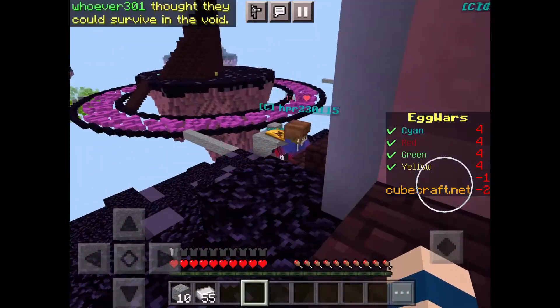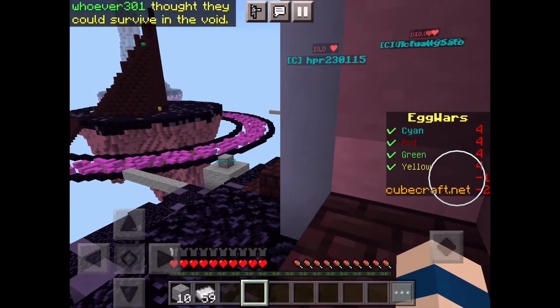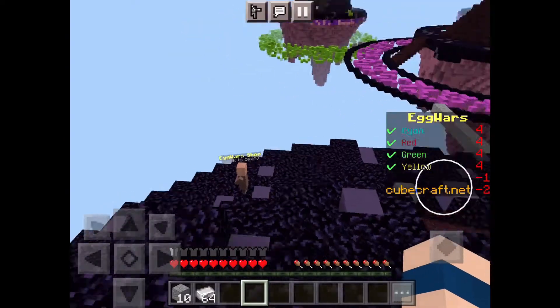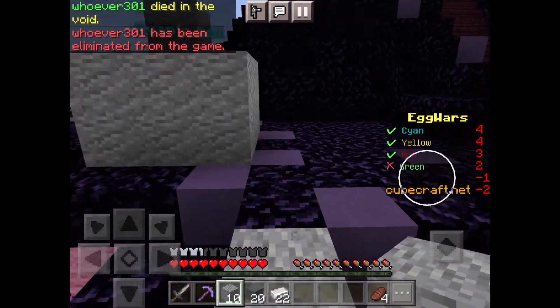We're going to get a stack of iron, then go get a stone sword, some blocks, and some food so we can go to the middle and get some diamonds — and we'll see what happens. Okay, we're back and we've got all the blocks that we need.